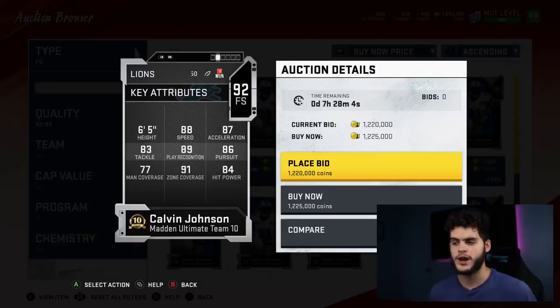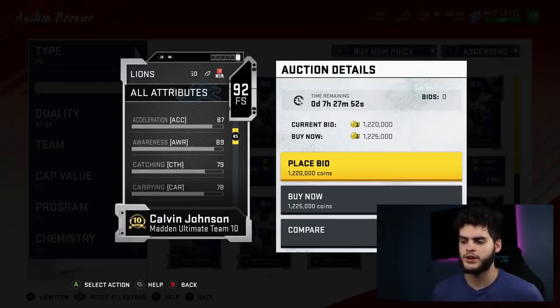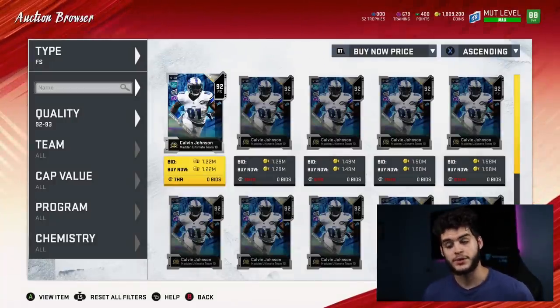If you put Lockdown on Calvin Johnson, that new power-up at 90 overall will have the zone threshold. He'll be fast with a decent hit power, pretty good play rec, and pretty good tackling. You get a six-foot-five free safety with pretty good catching. He'll be tall, athletic, and fun — I think he's an awesome guy at numbers seven and six.